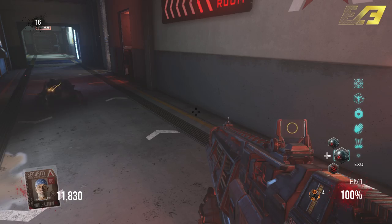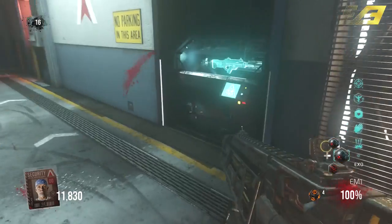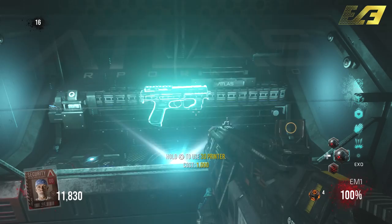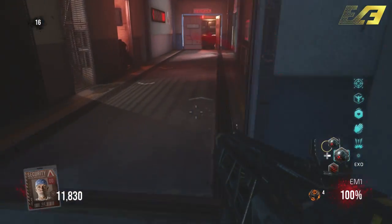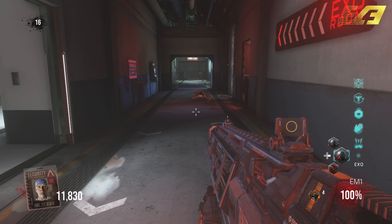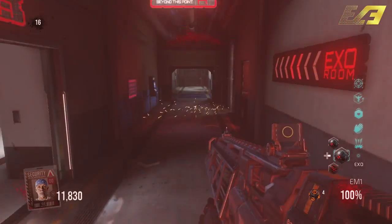What is going on ladies and gentlemen, my name is Ecoli Espresso and welcome back to another Advanced Warfare video. Today we're going to be taking a look at the complete easter egg for the Exo Zombies game mode, part of the Outbreak map brought to us with the Havoc DLC. A huge thank you to my good buddy Frexile — this gameplay in the background is actually his.